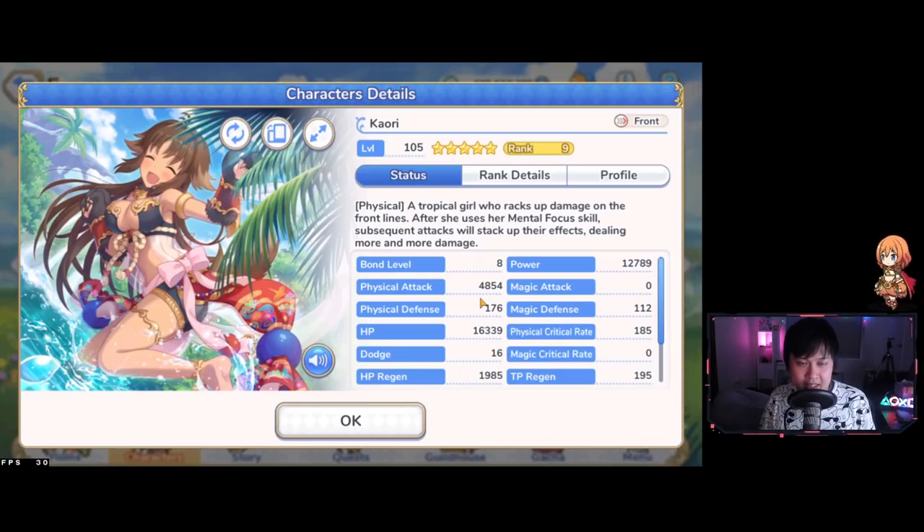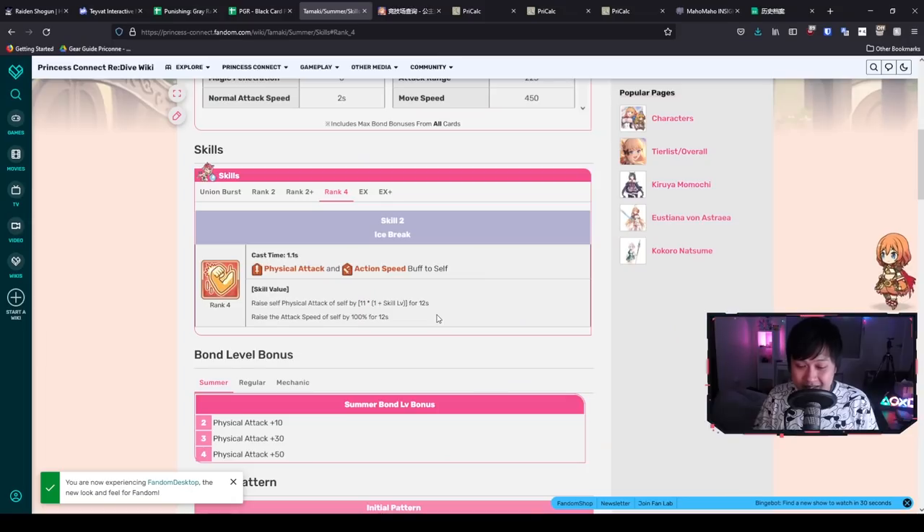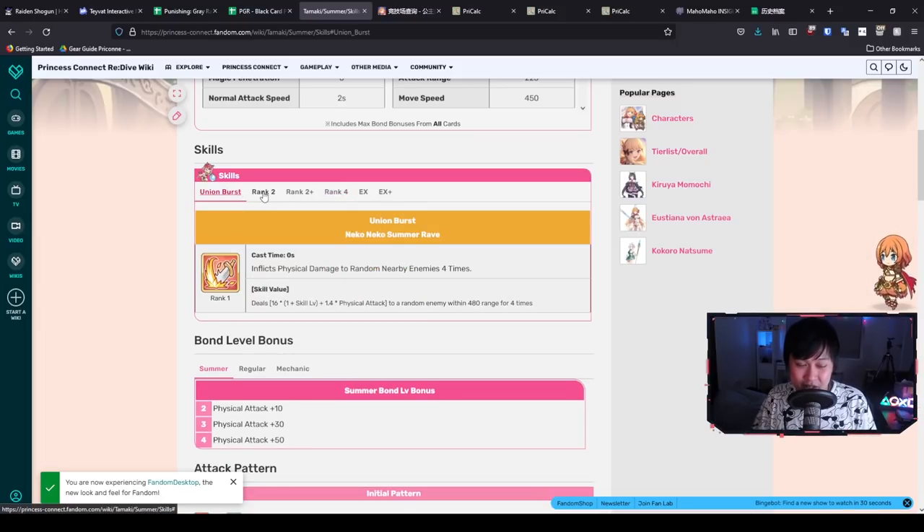The self physical attack buff at level 100 is about 1100 — that is massive. For reference, my Kari has 4.8k physical attack. If Summer Tamaki has a similar base attack, she's getting roughly a 20% increase in physical attack. That doesn't necessarily translate to exactly 20% more damage due to multipliers, but it is a drastic amount of attack.